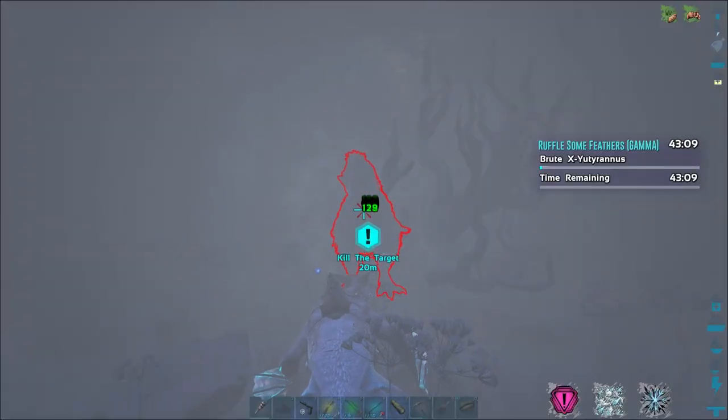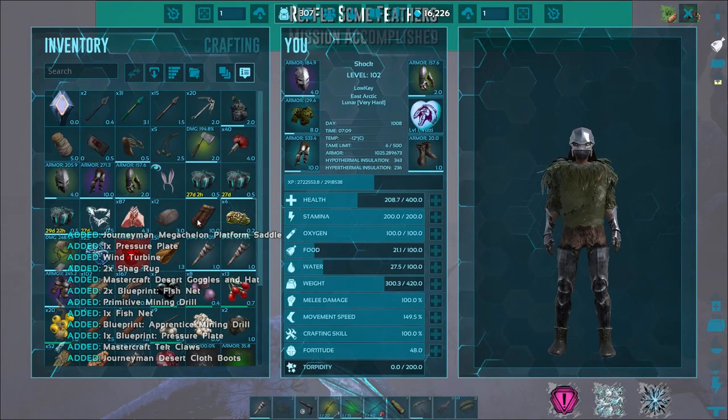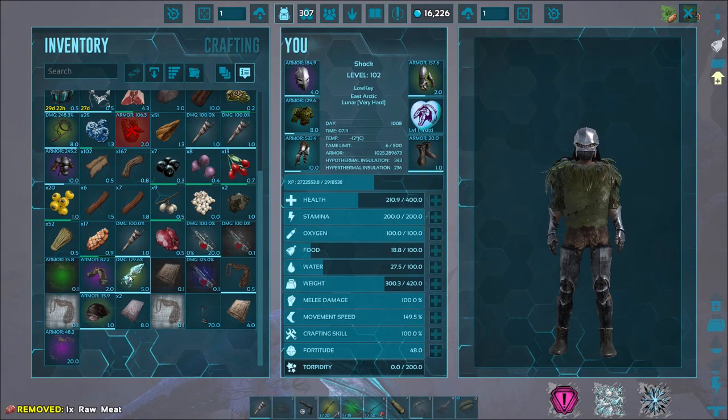Currently I've found that the mission Ruffle Some Feathers on gamma has pretty consistent drill drops. It's in the arctic biome on Genesis. For me I get either a mining drill or a mining drill blueprint every other run, and usually if not a drill I at least get some tech claws or other decent items instead.